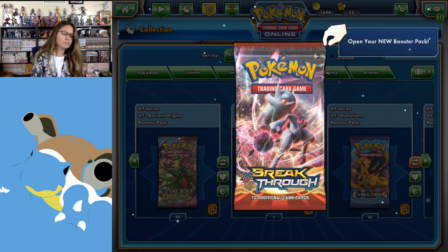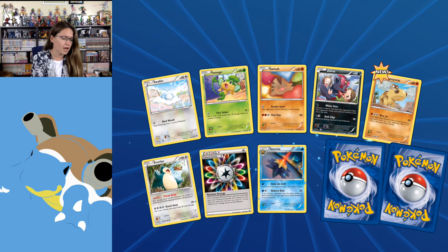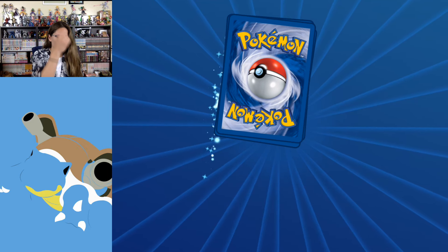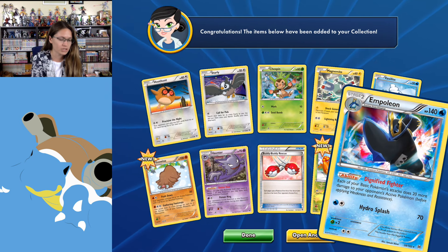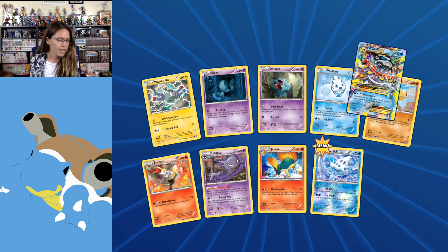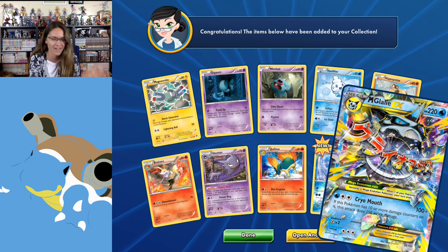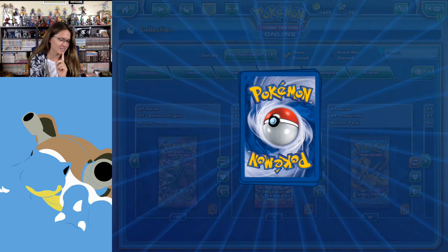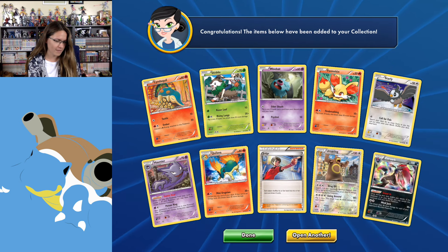Let's open Breakthrough now. I was playing with a Lunala GX deck, and the whole reason I even started the match was because I wanted to complete a challenge of knocking out Pokémon with your psychic Pokémon. Ooh — Mega Glalie EX! I think that's the first Mega one I've ever gotten. That is so awesome. I might actually use that, but I'm gonna need more than just the one. Man, that was really good.